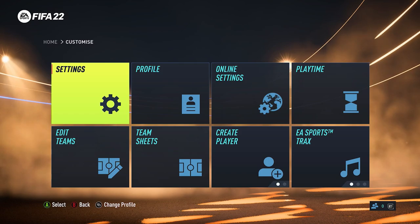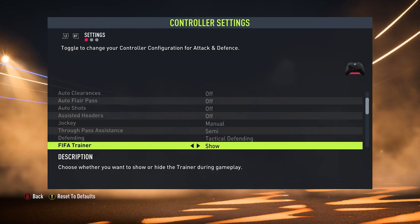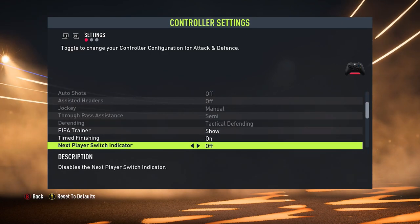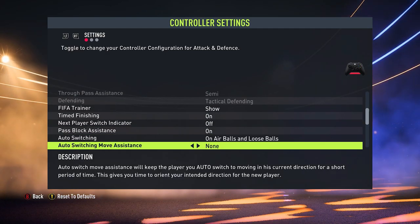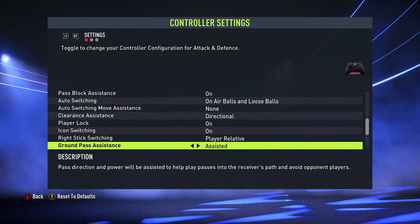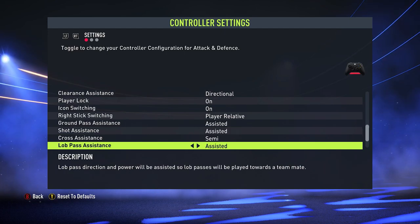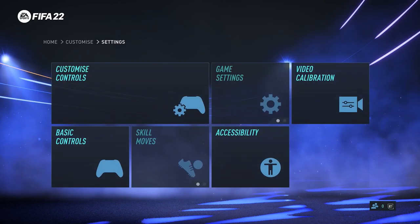Anyway guys, these are the settings that I use in FIFA 22. Some of these are set to the default, but others we've had to change, and by changing them you can have a slight edge over your opponents. I've tried to explain each and every single one of them and what they do in game, so that if you don't want what I want, you can easily adjust them and see the difference without having to guess. If you do have any further questions, please feel free to leave them in the comments section down below. I hope you guys enjoyed — don't forget to leave a like and subscribe.